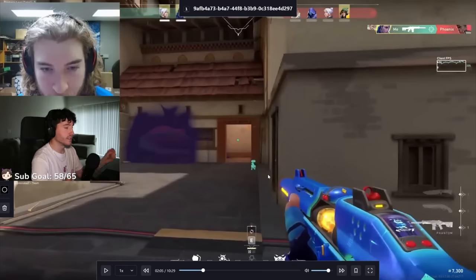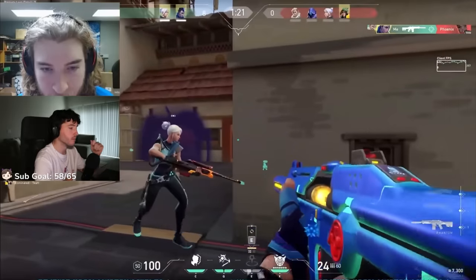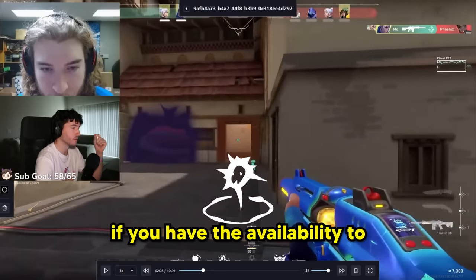Notice how the second you take your first TP, he instantly uses his second one to give him that option as well. You always have to have a TP cooking if you have the availability to.